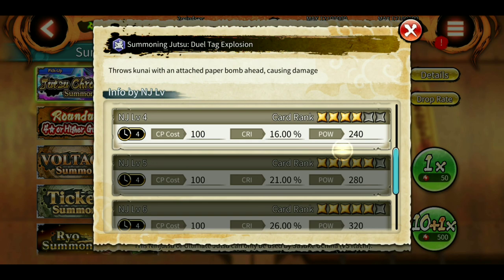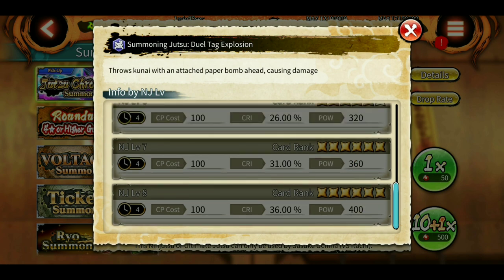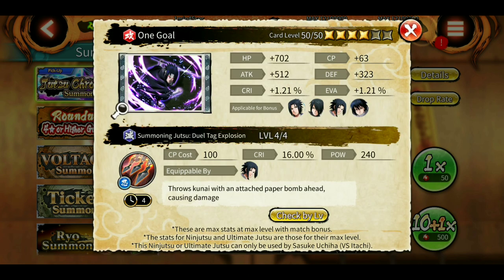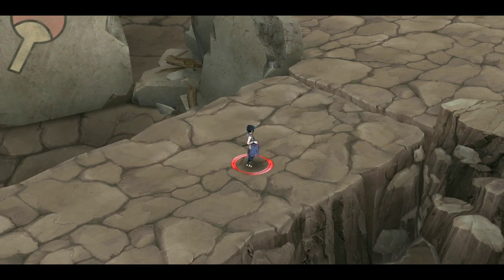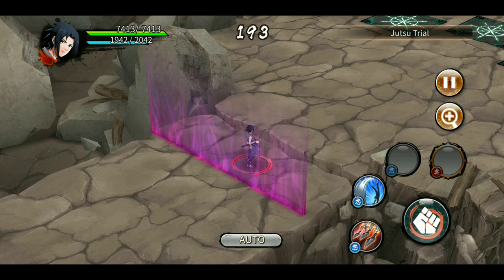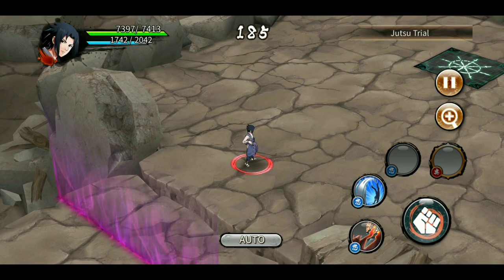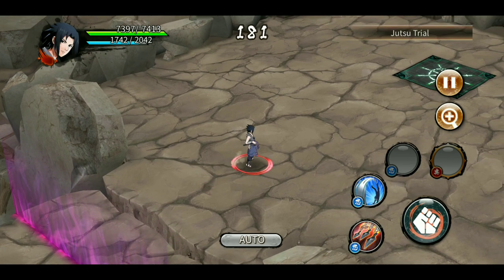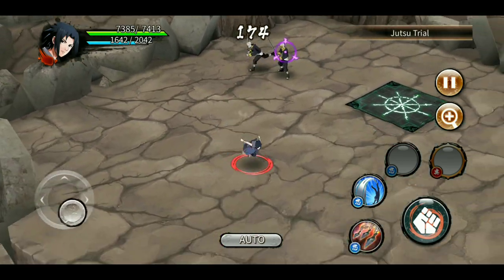The last four-star throws kunai with an attached paper bomb ahead, causing damage. We expected this to be the ultimate, but it's a four-star — four-second cooldown. The power is 120 but distributed across multiple hits, I think around five or six hits. If you use it from close range, all hits are consumed on one target; from long range, damage is distributed. Make sure to use it from long range.